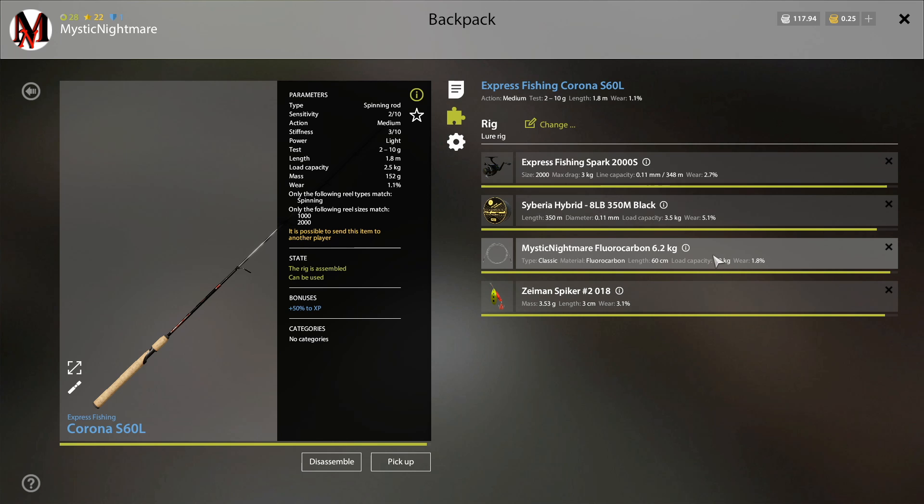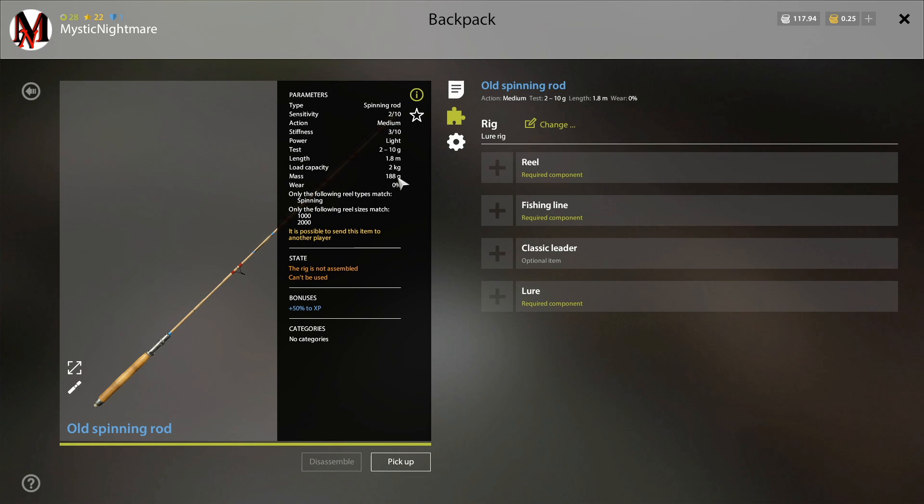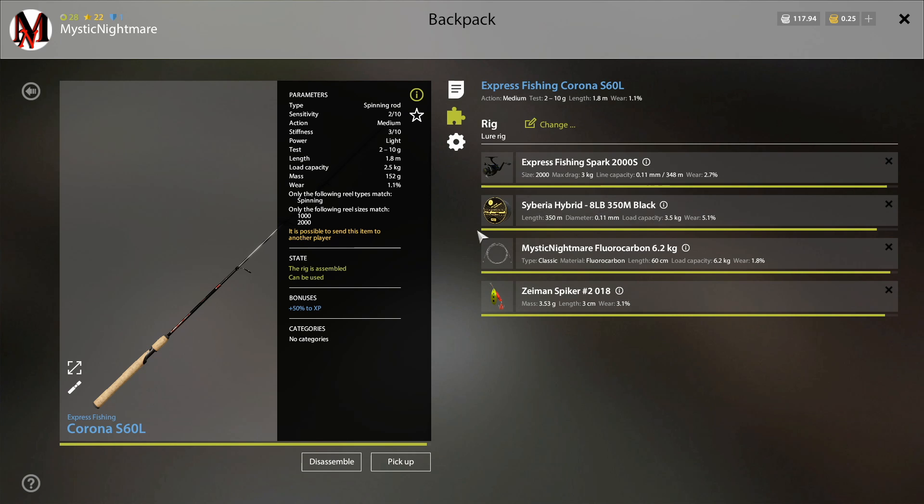I've used all the way up to 6.4 kilograms and was completely fine. At 6.4 kilograms I'm way above my rod's load capacity. As I said, this is only a scenario used for Belaya River. The weakest point in this scenario is your rod — but it's a very good thing these rods are dirt cheap. If you break one it's only 18 silver to replace it. The old spinning rod is only a 2 kilogram load capacity and you can get a free one every game day if you break it. This third scenario is only for Belaya River.